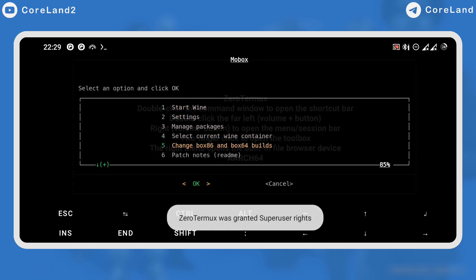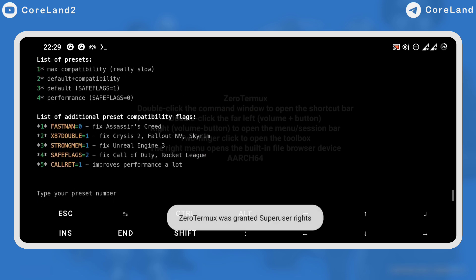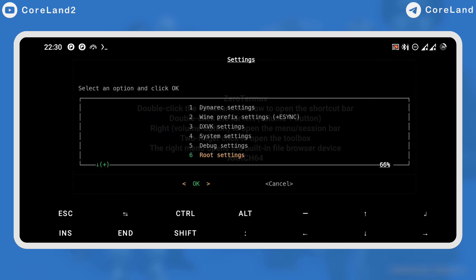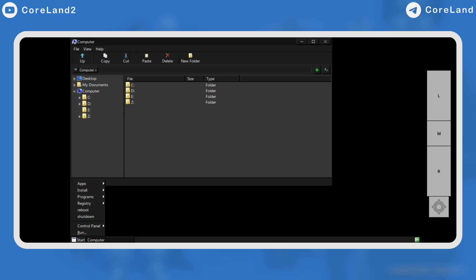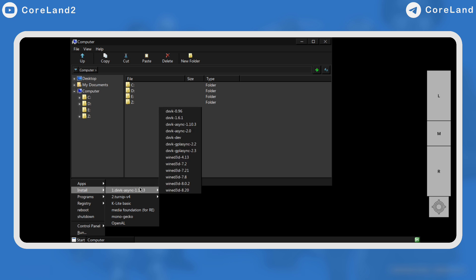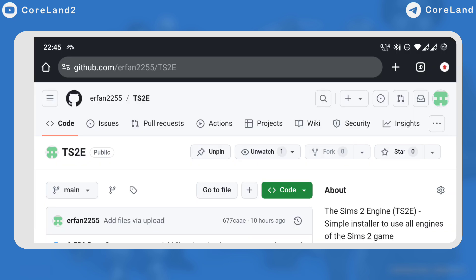Open Termox and type Mobox. In the menu, select the Box Air 6 build. Then go back to settings and type preset 4 for DXVK. Also, don't miss OOM adjuster if you have rooted your phone. Start Mobox and go to the start menu. In Install, select DXVK 1.10, and for Turnip, the latest driver. Next, go to the TS2 GitHub page that I mentioned in the description.